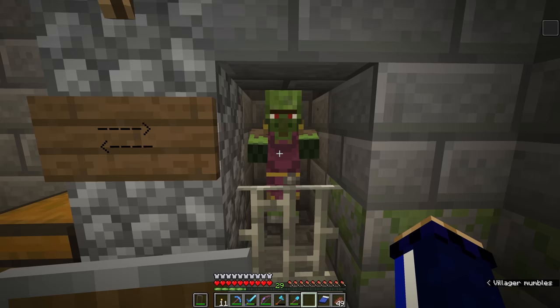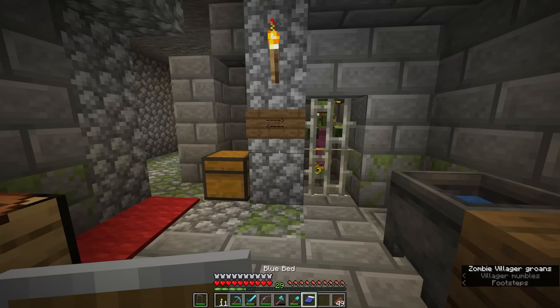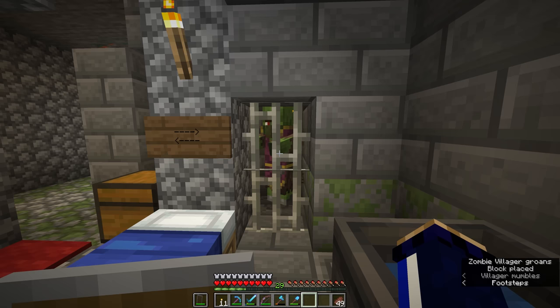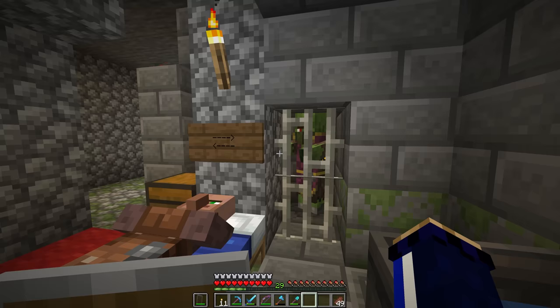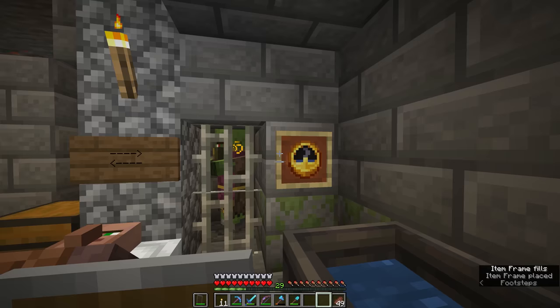We're going to place the iron bars back in here because this zombie villager is now starting to cure. Another fact that people tend to overlook: the more iron bars you have around the zombie — if you've completely enclosed them in a cage of iron bars — and if you place a bed somewhere in the vicinity, that will speed up the process of a zombie villager curing. I'm going to put a clock on the wall here just to demonstrate how long this is going to take. It is nighttime right now and you'll see this villager has already claimed and is sleeping in my bed, but that should be totally fine.